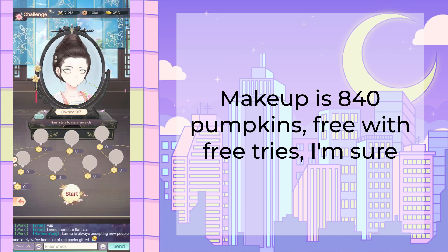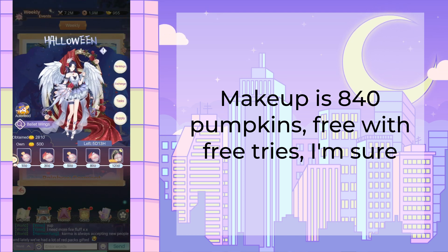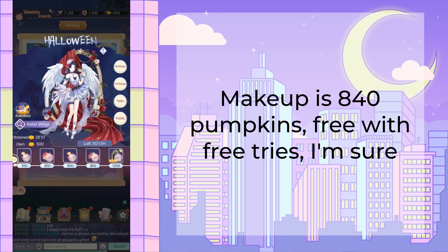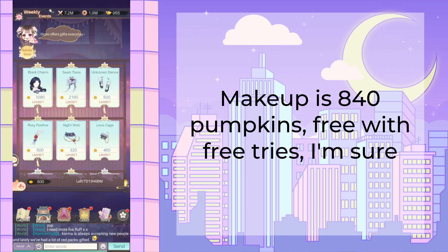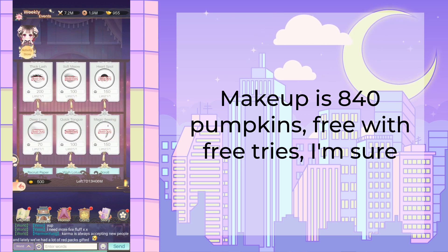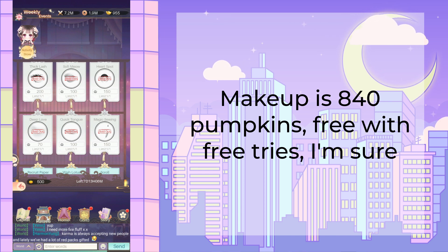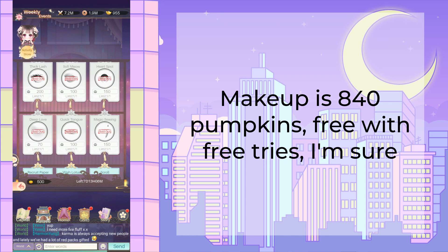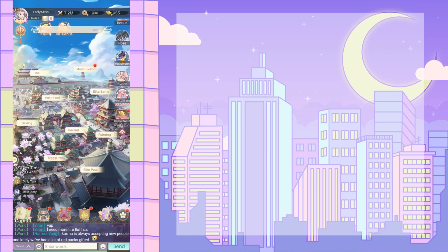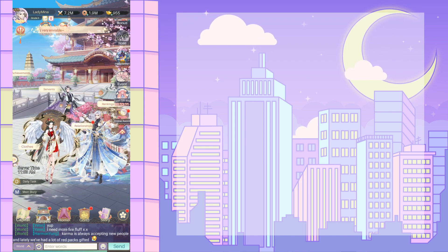Let's look at Ballet Wings' makeup. In the shop for Ballet Wings, we can take a look at her makeup in the exchange. It is there for a total of 840 pumpkins. I suspect that if you do nothing and spend no gold, the makeup will be free — that's usually how it goes. The makeup is free and you have to pay for the dress, or at least the free pulls totally cover the makeup cost.